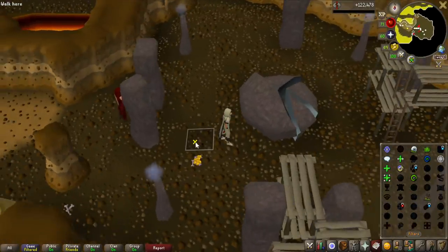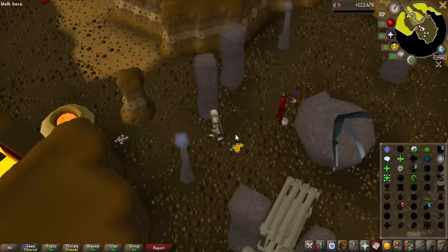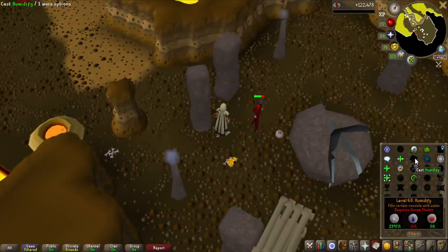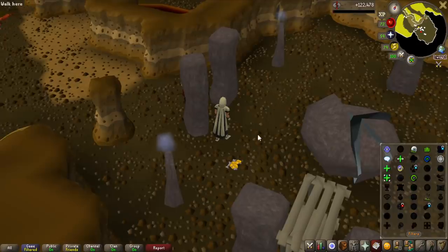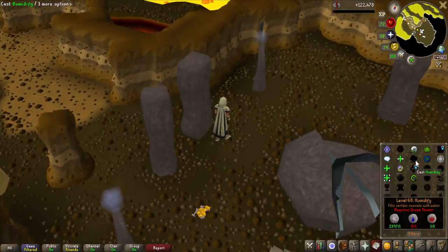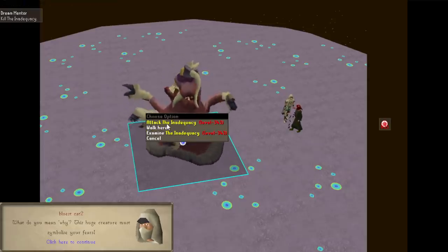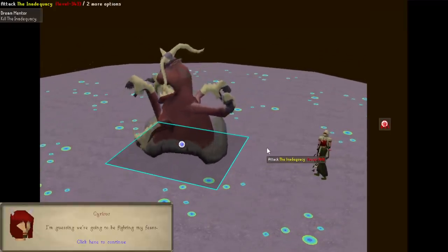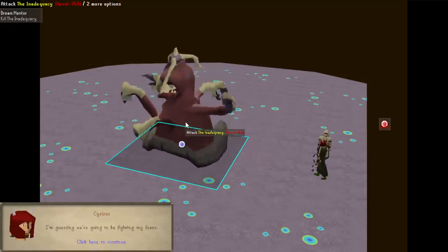There is something now that I want to do because I have the Lunar Spellbook, and that is unlock Humidify. I have 3,000 grapes in the bank which is equal to 600,000 cooking experience if I use them on jugs of water. So I'm going to do the Dream Mentor quest. The boss right here — the Inadequacy — is actually by far the best boss to have unlocked in the Nightmare Zone. Doing this is a massive thing for the account whenever I want to imbue anything from the Nightmare Zone, as having this just boosts the points by a lot.